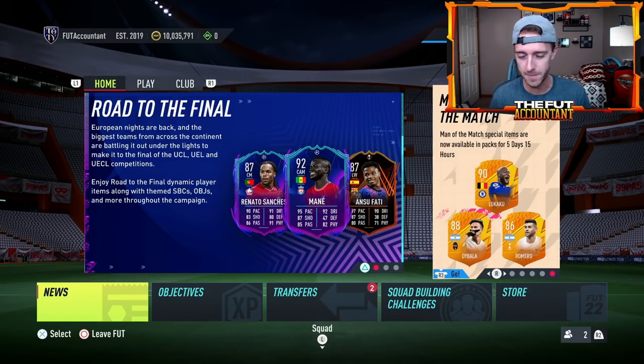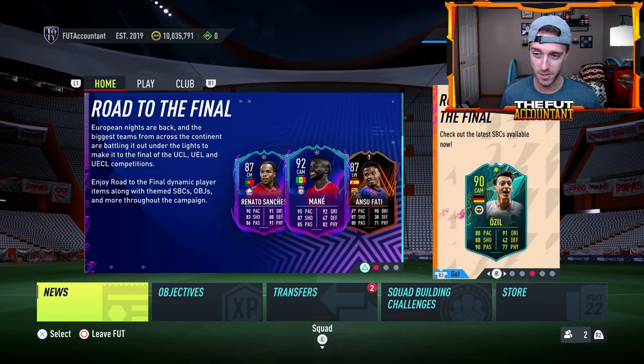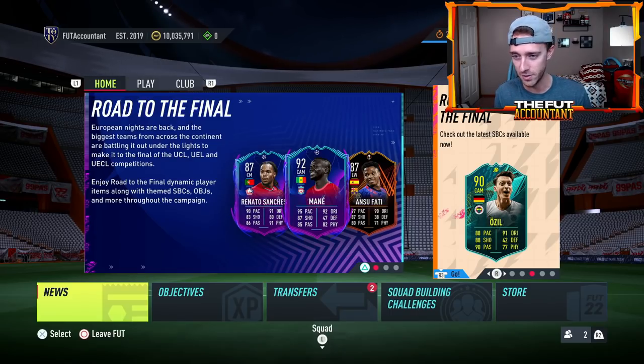We had Man of the Match cards added to packs yesterday for the first time. Upgraded a couple of live cards, specifically Lukaku. We have our first Dybala special card, which is right now extinct on the market. We also had the Ozil SBC, which I think is a fun card — five-star skills and really, really cheap. We'll talk about all of that and more in today's video.